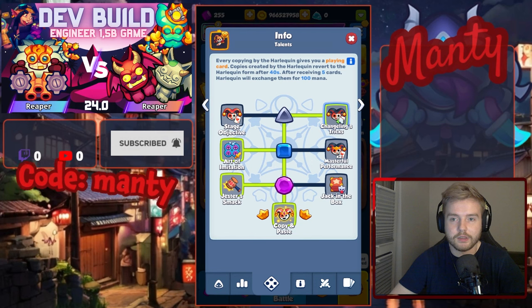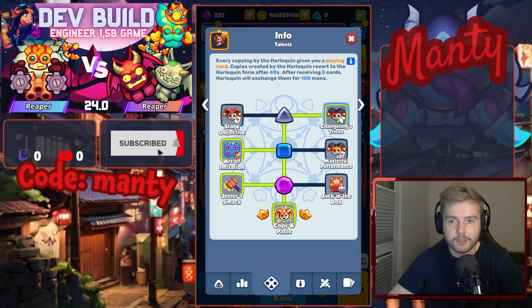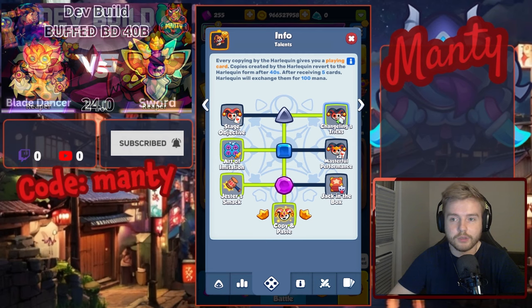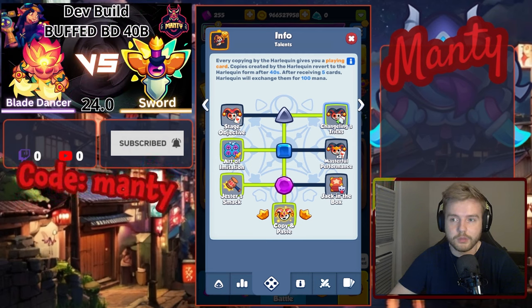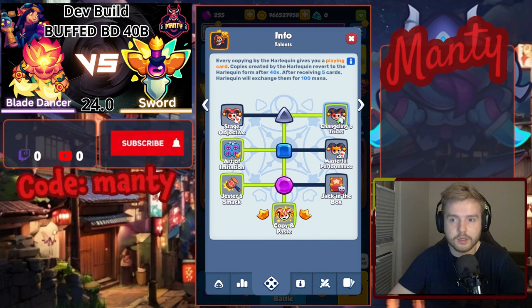The right side talent also gives playing cards by copying with Harley Quinn, but this time every copied unit will return to Harley Quinn form after 40 seconds, and after receiving 5 of those cards, we will get 100 mana.